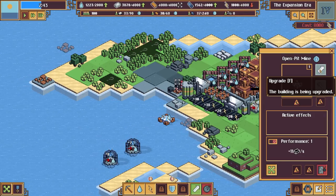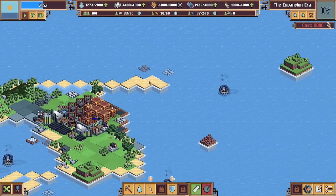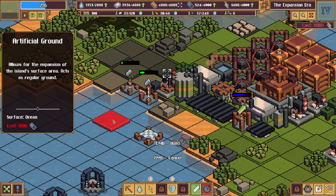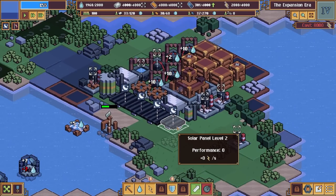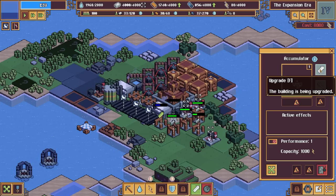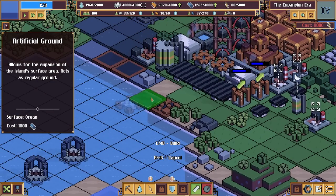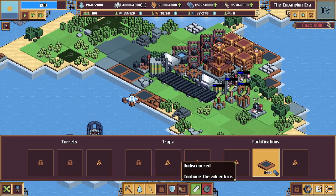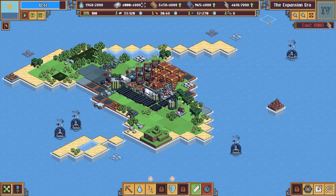New technology: buildings made of iron cost less - we'll take that. Let's upgrade the accumulator - we can store 4,000 now. The new mine only costs 2,000 to upgrade so let's do it. We need to protect all four sides, our island is shrinking in a big way. To get to the next era we need 8,000 electricity - that's a lot, particularly when upgrading mines constantly.